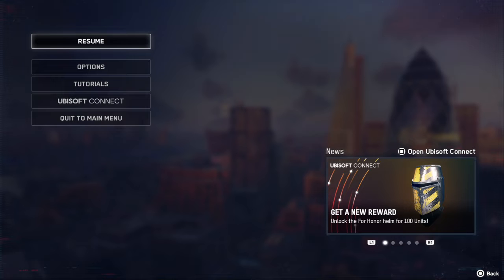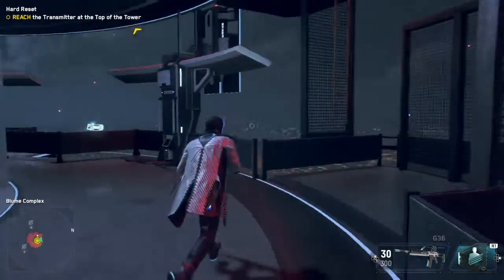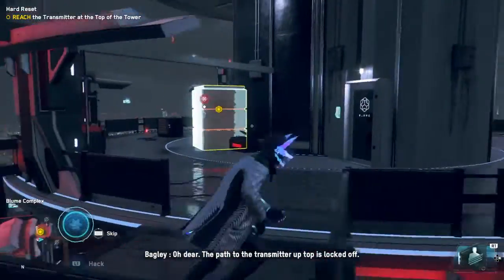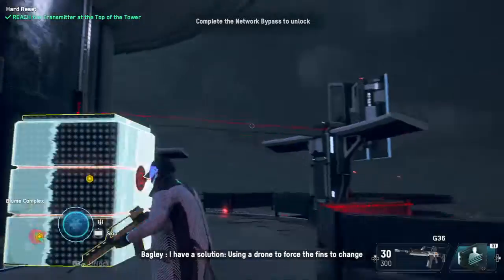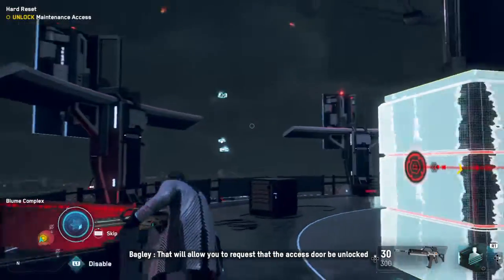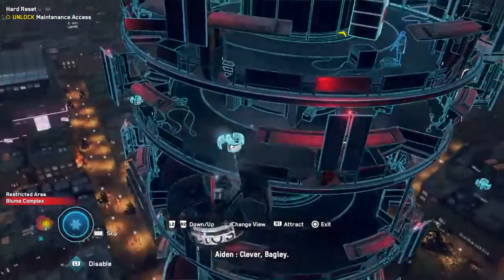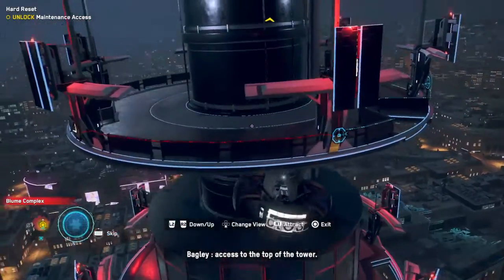Hello everyone, this is Mad Dog 32, also known as Jammed Over Dolphin Fan, back playing some more Watch Dogs Legion. Last we left off, we were finishing the game. Using a drone to force the fins to change positions will place them in an error state, allowing you to request that the access door be unlocked for routine maintenance. Time to fiddle with the signal controlling the fins to unlock access to the top of the tower.